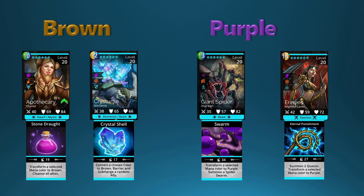you could use Crist Turtle and you won't have a problem with that green, but you'll still be able to convert a chosen color to brown. For purple, we have Giant Spider and Enryas — I think I'm saying that right. Those two troops are your purple converters. Giant Spider uses blue and green, while Enryas uses brown and yellow. Both of those troops can summon other troops, which is likely why they have a higher mana cost.